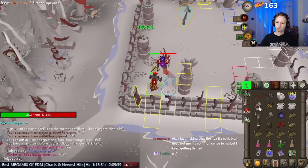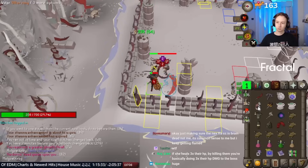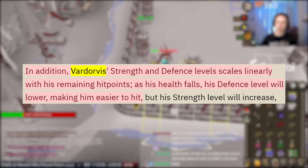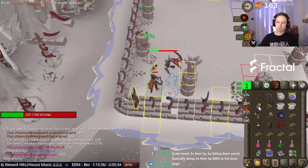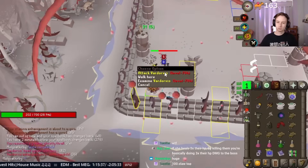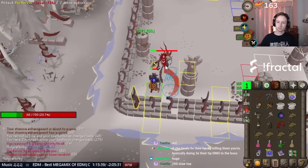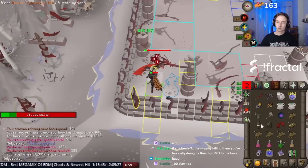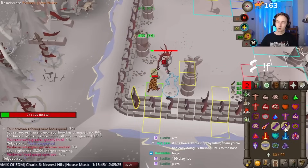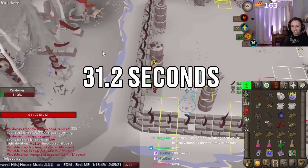He continues swapping between the Berserker Ring for damage potential and Ring of Suffering, which deflects damage back. Now it's all about the scythe. Vartorvis has an effect where the lower his hit points are, the less defensive stats he has, which works perfectly with the scythe as it requires a lot of accuracy for peak damage. Notice during the Vartorvis minigame he winds up a basic attack, which is required for the world record, because as soon as the minigame ends the character automatically attacks Vartorvis. To end the fight off, Kirby lowers his hit points with the Locator Orb and equips full Dharok's for that 74 juicy hit.